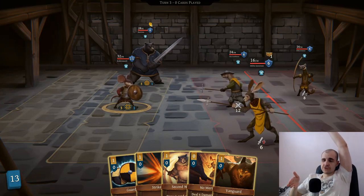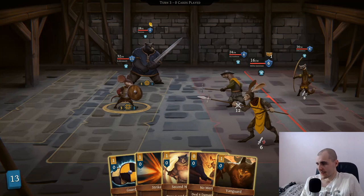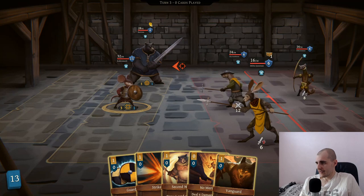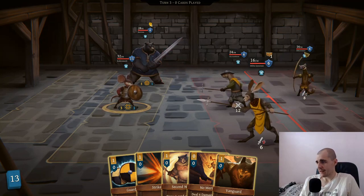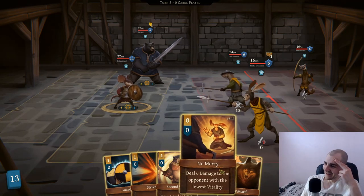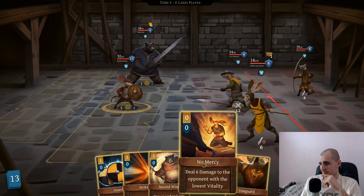They act - first the first row acts, then the second row, then the first row. As long as there's one guy on each row, they act separately. For me it's not really worth it to kill this militia bowman. I don't know if you guys can read that name - it is so fucking tiny. Let's go for no mercy. We're gonna unfortunately suffer some bleeding here - I would rather avoid that.